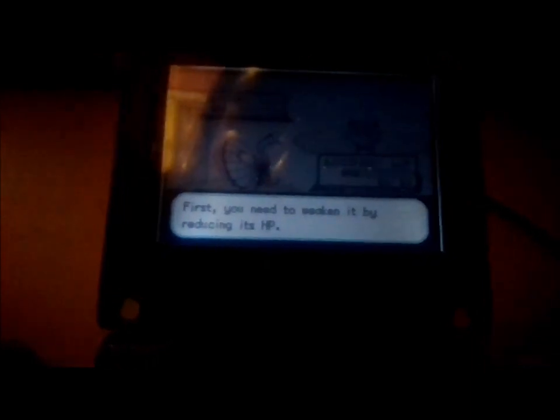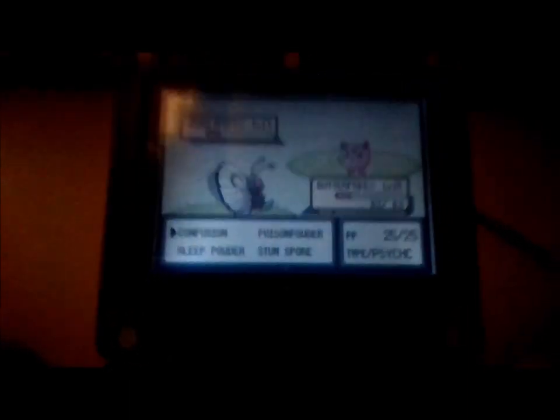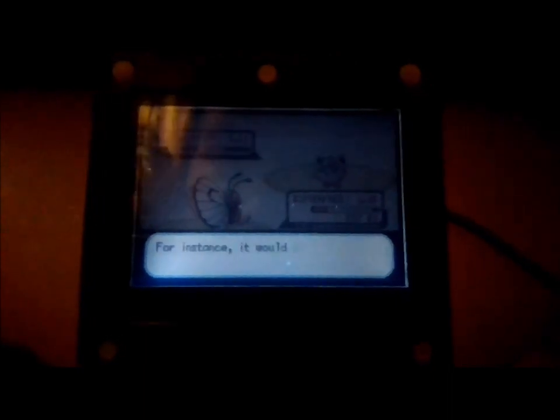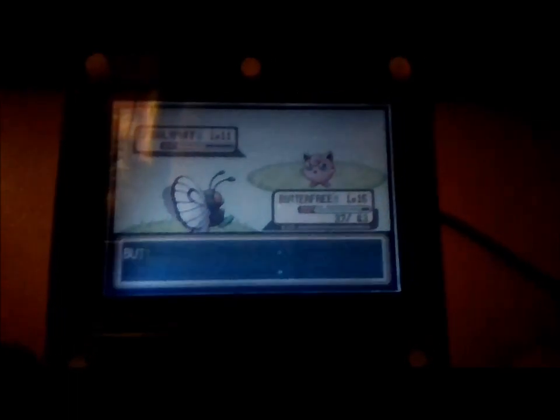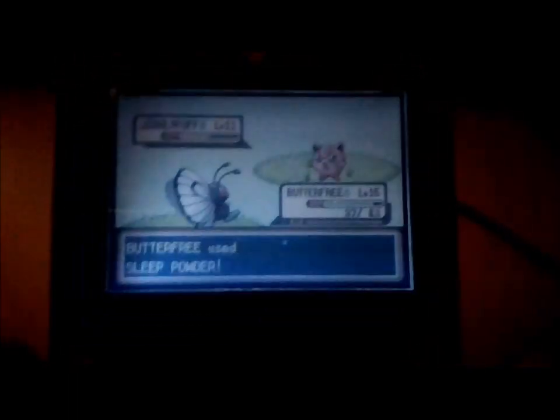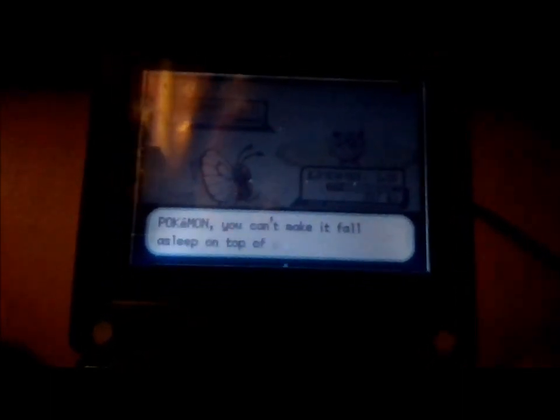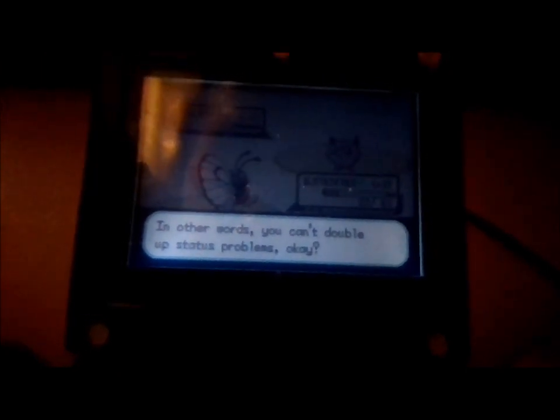How does a Jigglypuff go in there? When you're trying to catch a Pokemon, don't throw any Pokeballs right away. First, you need to weaken it by reducing its HP. That should be good enough. But if it's possible, it would be best if the target has a status problem — for instance, it would be easier to catch if they were asleep or paralyzed. This will make the Pokemon a lot easier to catch.